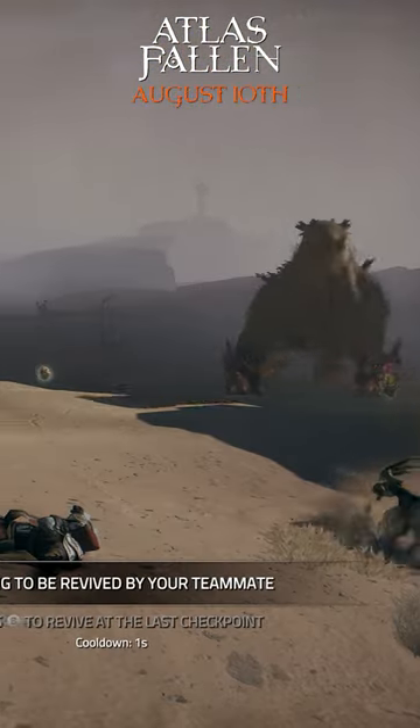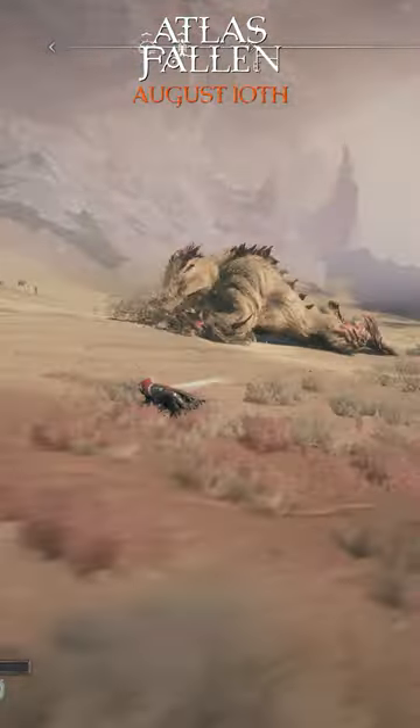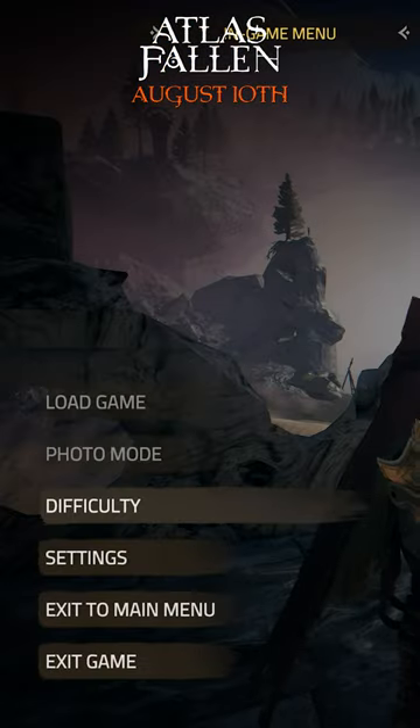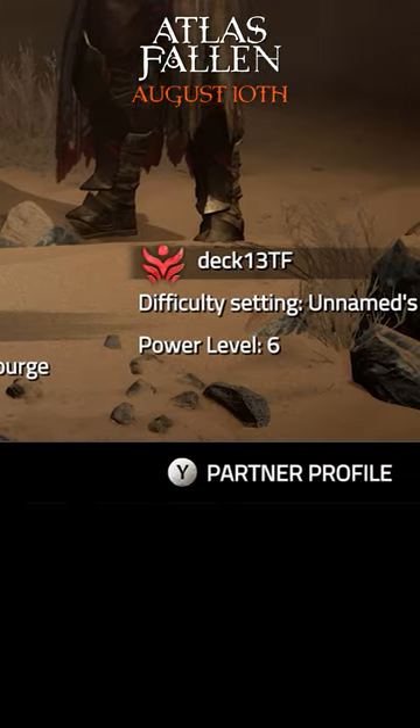And one of you says, 'This is too easy for me,' while the other is just getting smashed. Both players — without recreating the session — can go to the difficulty menu mid-session: one could go to easy, one could go to hard. And this happens in a matter of two seconds.